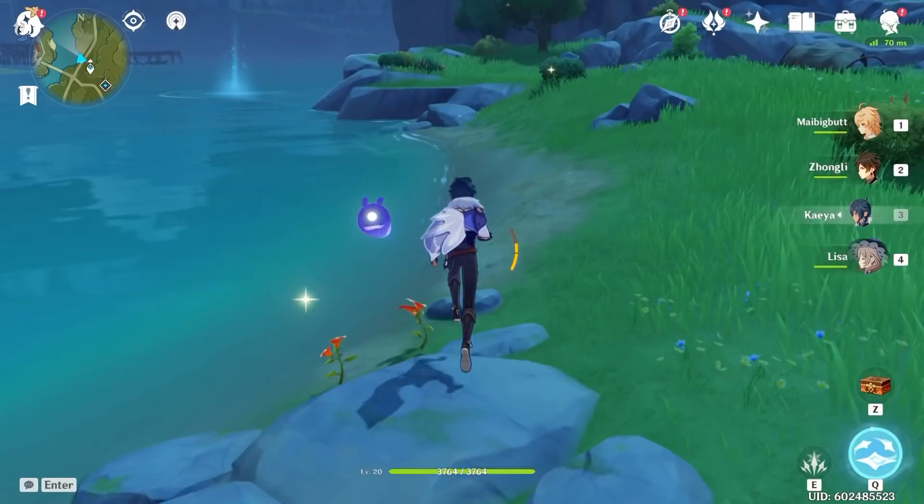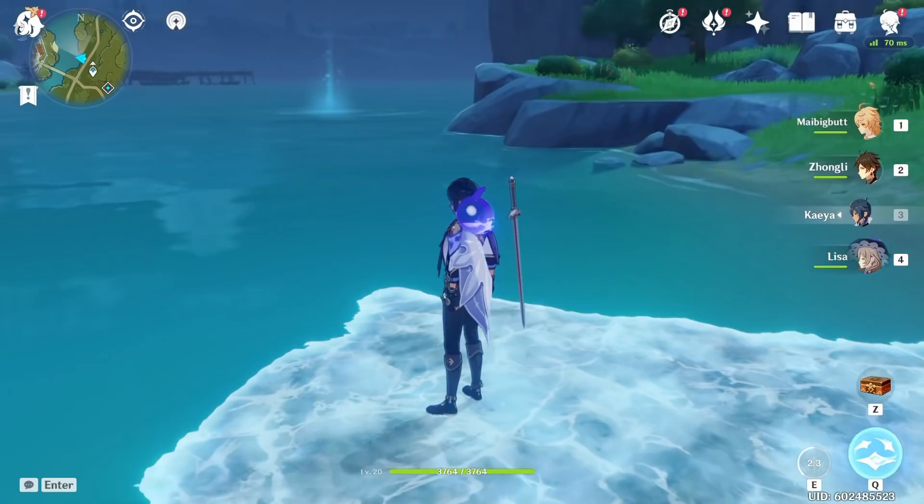Kaeya is known for building ice bridges — a mechanic that doesn't really pop up in the game. But he's able to consistently build those ice bridges so you can cross long stretches of water with ease.